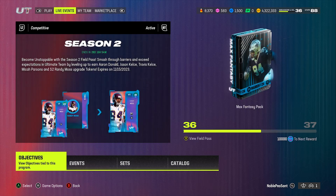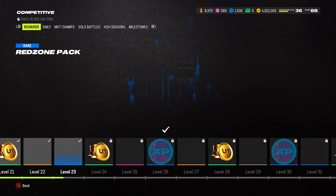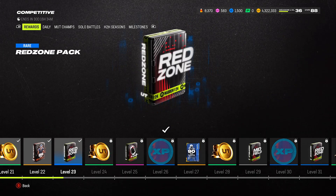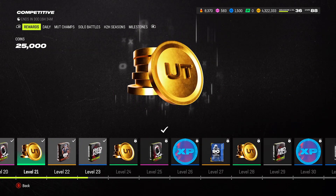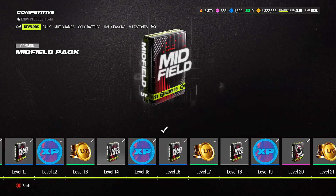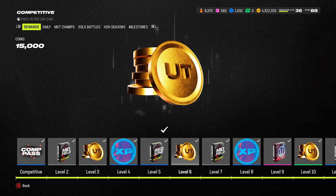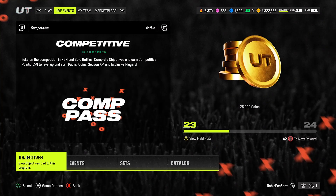Here's another way — go to Competitive. My next reward on my competitive pass is 25,000 coins, and I've been winning quite a few of those. I got a Redzone pack, another 25,000 coins, more packs, another 25,000 coins, 15,000 coins, and so forth. I'm getting tons of coins as I'm leveling up.